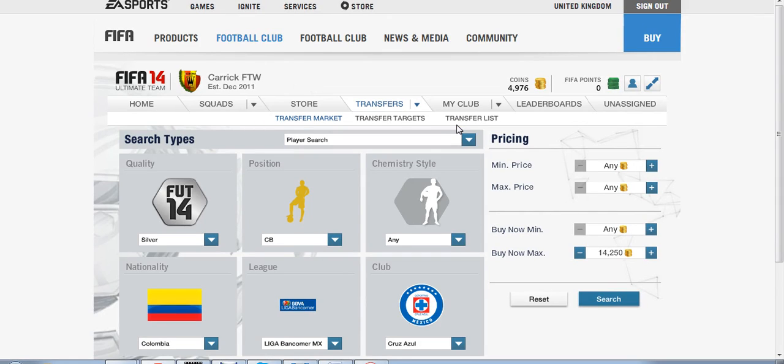Hello guys and welcome to episode 41 of FIFA 14 stats analysis. Today we're looking at a silver centre back whose nationality is Colombian and plays in Liga Bancomer MX for Cruz Azul. Let's take a look.